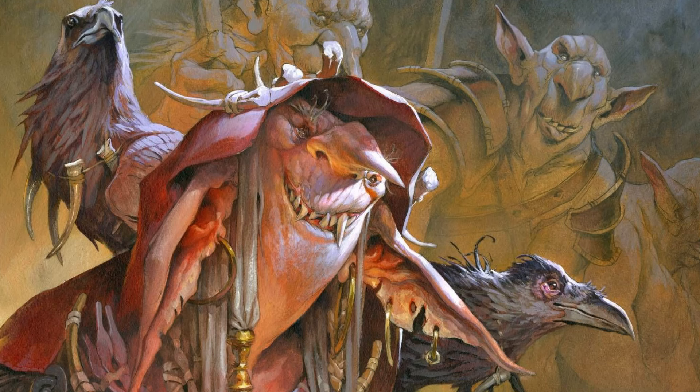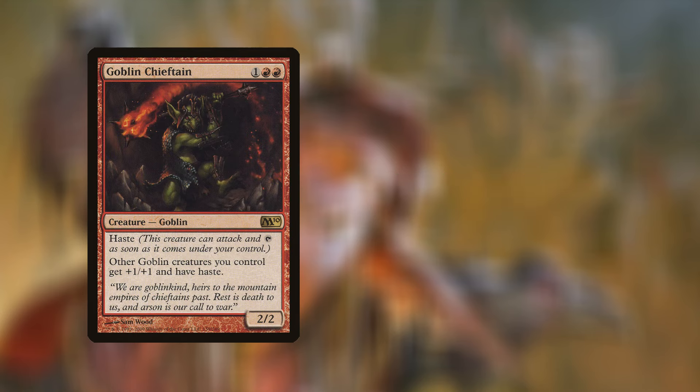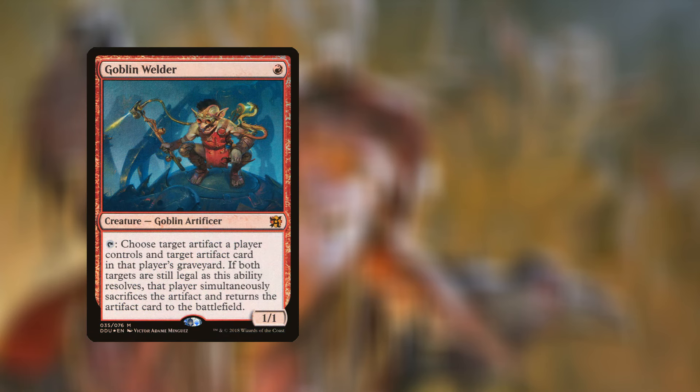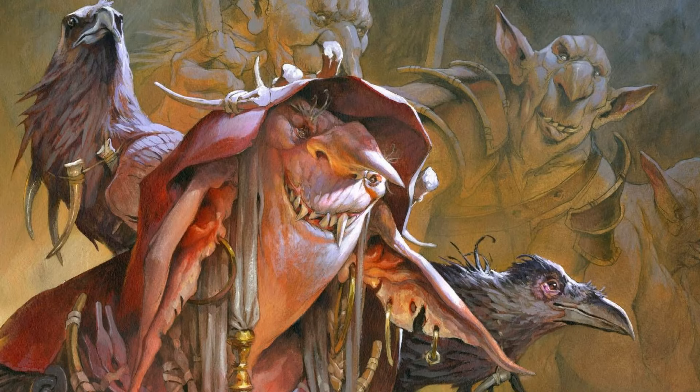Now looking at the foil versions, with the target of $39.99. Brash Taunter — you can get a copy from Core Set 2021, currently going for $3.66. Goblin Chieftain from Magic 2010 is $7.57. Goblin Ringleader from Core Set 2020 is $1.31. Goblin Welder from Duel Decks: Elves vs. Inventors is $15.64. Finally, Mog War Marshal from Dominaria Remastered is 18 cents, giving a grand total for the foil versions of $28.36.